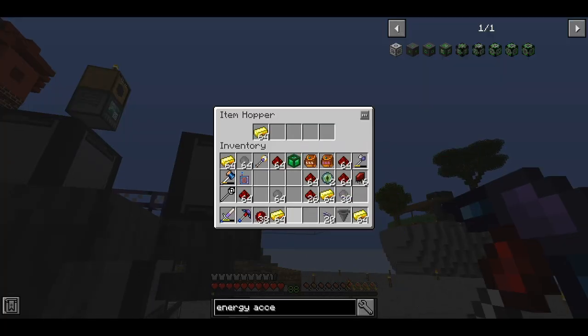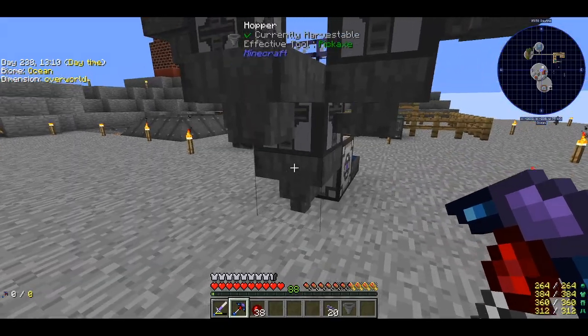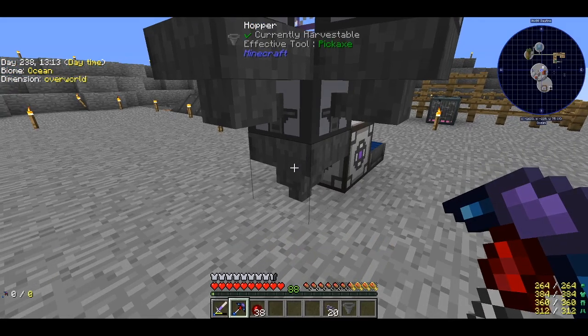I'm wondering if you can feed the 64k storage components with a hopper — you can! Then we give it gold and redstone, so it should be working automatically.